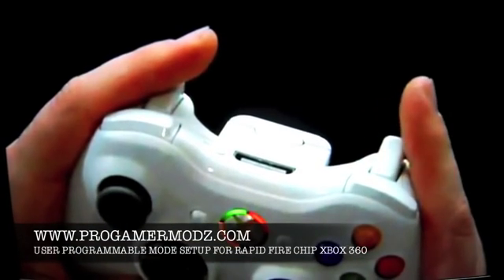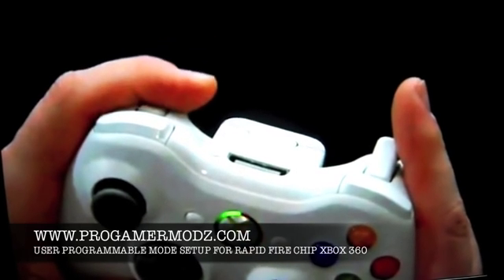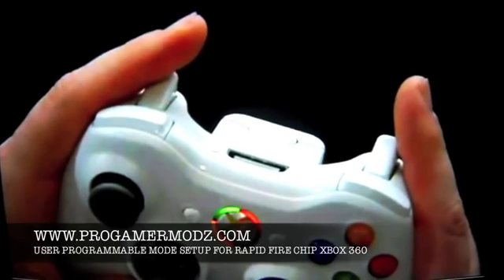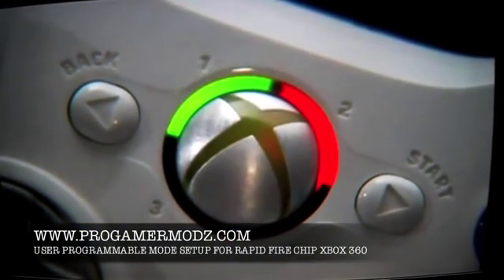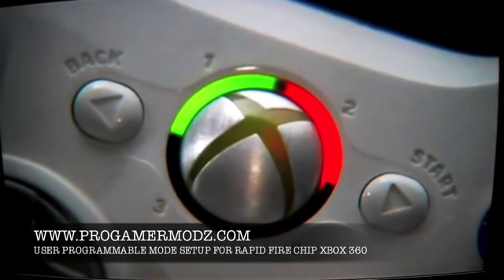Holding down the right trigger increases the number by the amount of blinking red lights. Holding the left trigger decreases the number by the amount of blinking red lights. To tell what number you're in, mode 3 represents the increments of 10 and mode 4 represents increments of 1.